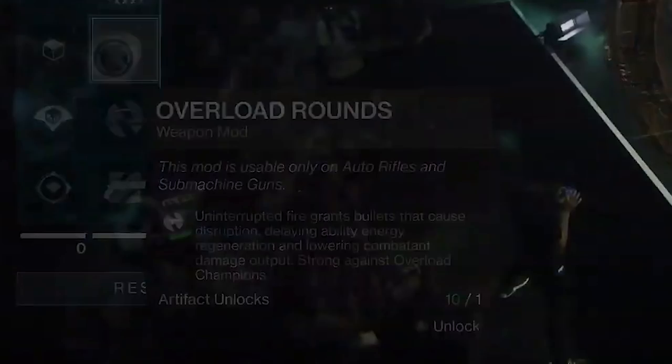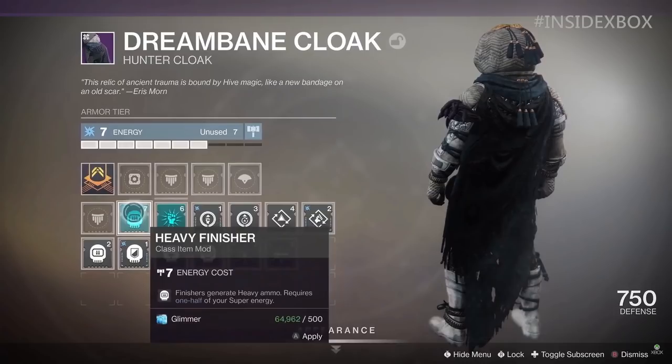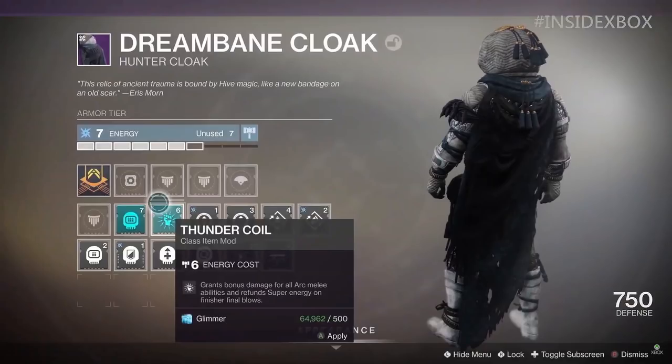Back to how we apply these mods — we have the hunter cloak class item with a mod granted from our artifact, which has a different color than everything else. This is where you apply the mod; it's the one that grants you and your fireteam heavy ammo but requires one half of your super when you do finishing moves on an enemy. Thunder Coil grants bonus damage for all arc melee abilities and refunds super energy on finisher final blows. The bonus damage is a passive buff while the super refund is active.